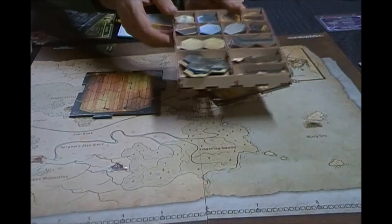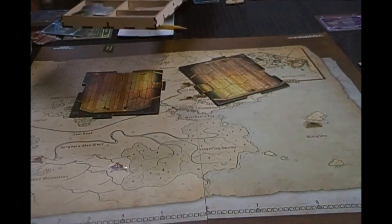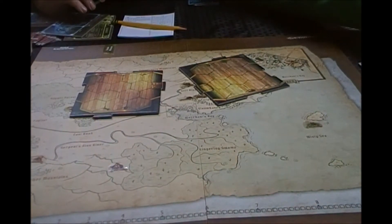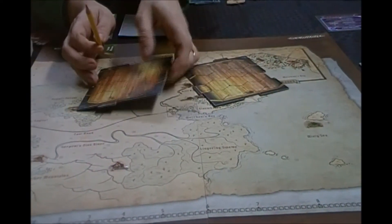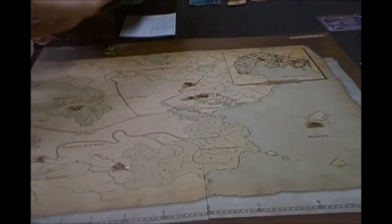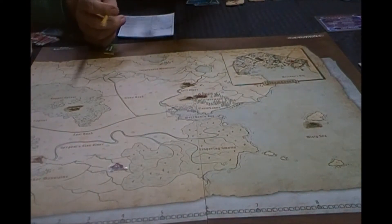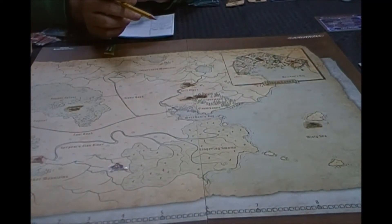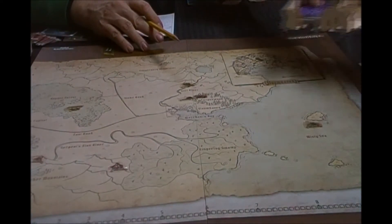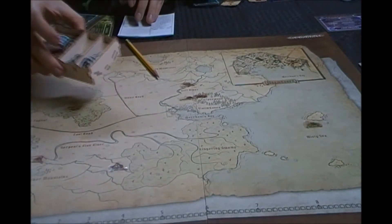We're lucky enough that we got a space where we keep everything out. Because if you play once a week and tear it down and set it up every week, that is going to be a pain. So if you're fortunate enough to have an area where you can just keep it all laid out and keep all your stuff, you definitely want to do that. I'm lucky I got these Broken Token trays and it all goes in the box.